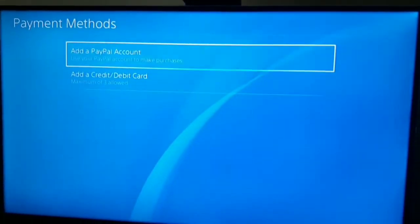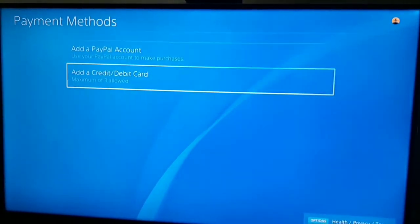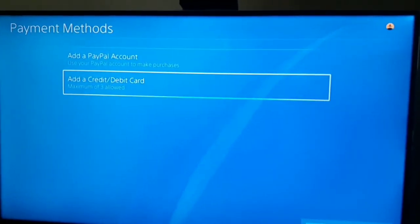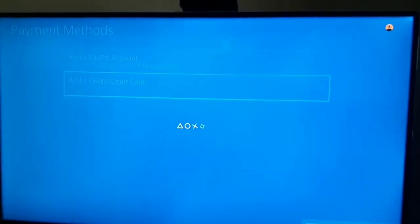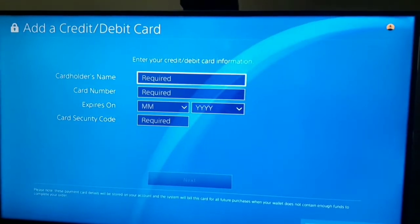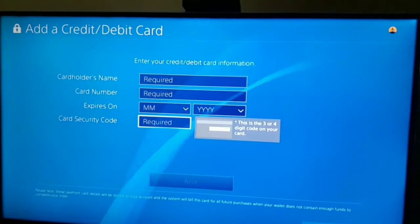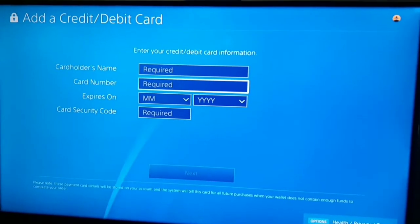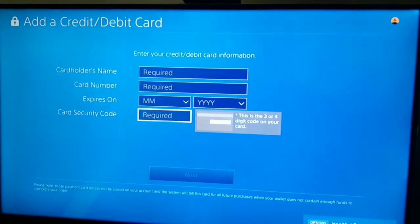When you go in here, you will see the option to add a credit or debit card. Make sure to enter all your card information correctly — the cardholder name, card number, expiry date, and card security code are all important fields you need to fill in accurately.